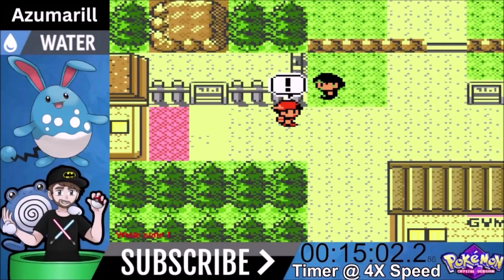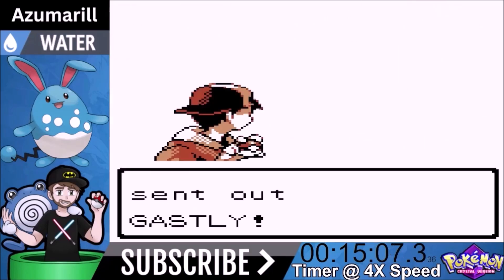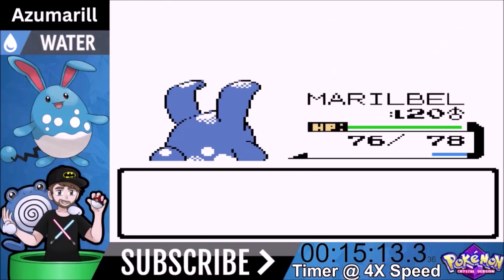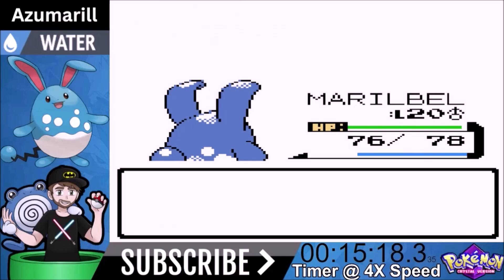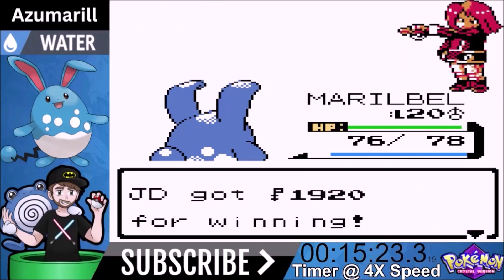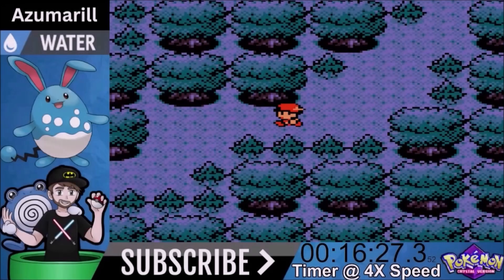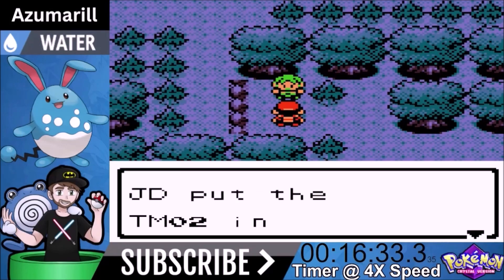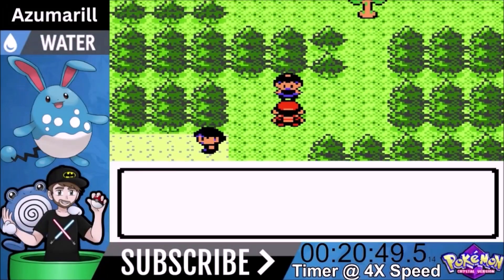Now we're going to go into the forest and grab Headbutt. Our rival comes out with a Haunter - we have good move coverage so Haunter shouldn't be too big a problem. We go with Rollout and it's a two-shot. Rollout persists and gains power, giving us a two-shot on Bayleef. One-shot on Zubat. We beat our rival and grab Headbutt from the forest. Headbutt is a little bit better than Dizzy Punch - it's the same power, but we have the opportunity to make them flinch.